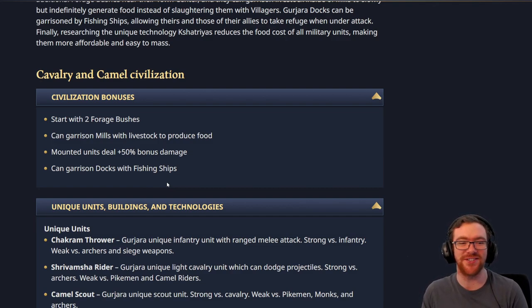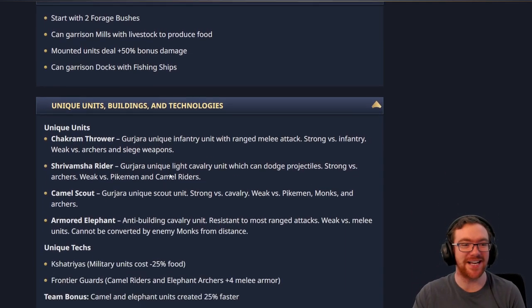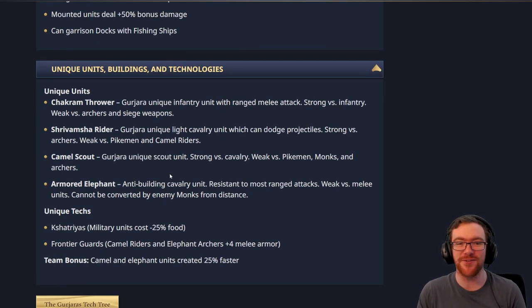Garrisoning Docks with Fishing Ships — all of these civs so far are very focused on also having decent water bonuses, which I'm excited for. I think that water bonuses are super underrated. And now we have the Chakram Thrower, a Gujarati unique infantry unit with a ranged melee attack — that to me is pretty cool. It seems like a Throwing Axeman almost in terms of execution. The Chakram Throwers in AoE3 do splash damage, though this doesn't seem like it does splash damage from the wording, but it could potentially.